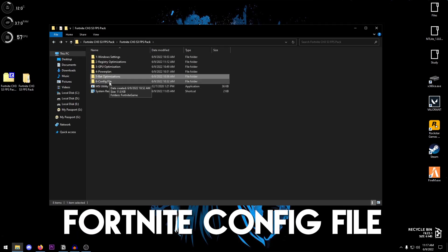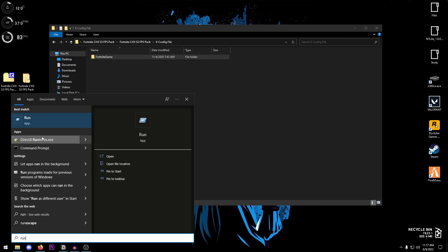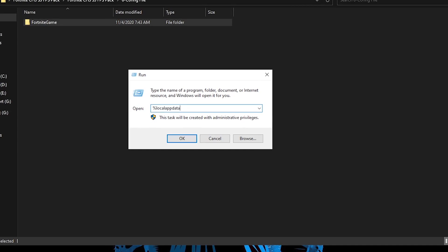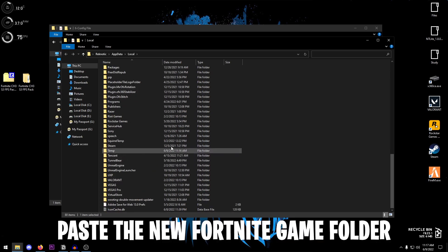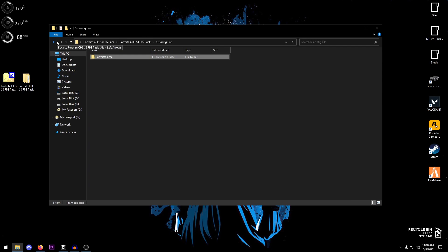Now go back into the pack to import the best Fortnite config file. Right-click it and click Copy. Open the Start menu, search for Run, open it, and type '%localappdata%' then hit OK. Find the Fortnite folder — it should be in the F section. Right-click the existing Fortnite Game folder, rename it by adding '1' at the end, and press Enter. Then right-click and paste the new Fortnite Game folder from the pack. You have now successfully imported the best Fortnite config file. Launch your game and you should be all set.